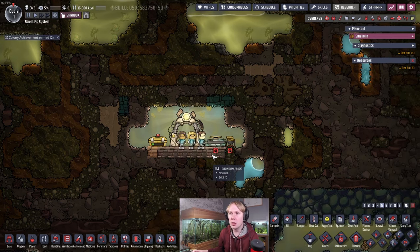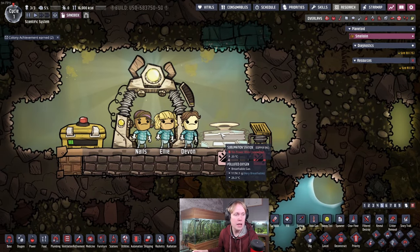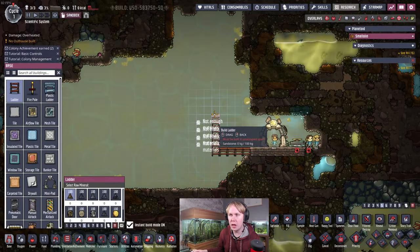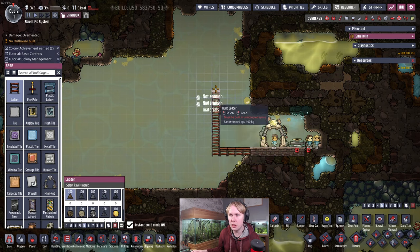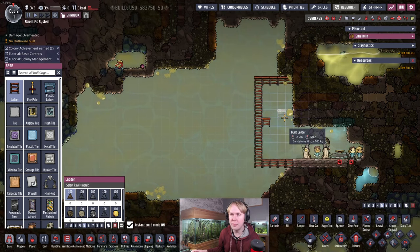The focus of this build is housing the sublimation station in an efficient way, coupled with mechatronics, so that once you have a mechatronics engineer relatively early on, you can feed the raw solid inputs into this machine and get the clean oxygen out in a space-convenient way that fits in your base. That will result in doing fewer trips to refuel the machine. We'll put some ladders in to show the four-tile-high room structure common in this game, and I'll show how this build fits into it.